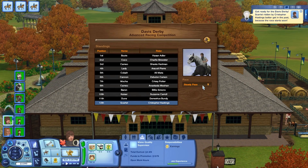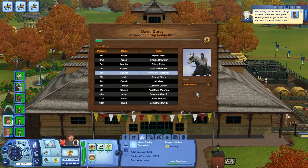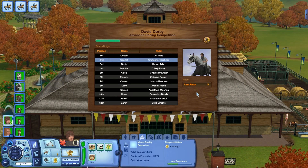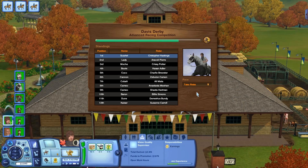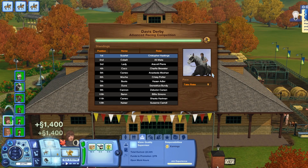We need some money. We're going to go ahead and go at a steady pace right now. Take risks. Jumped right up to fifth. Holy cow. Wow. Advanced racing competition. Good job, Scarlet and Christopher. That's amazing.